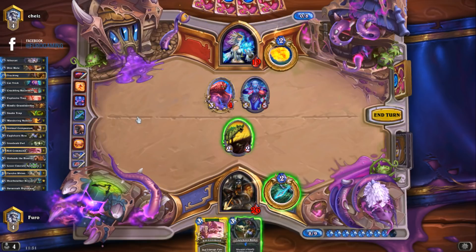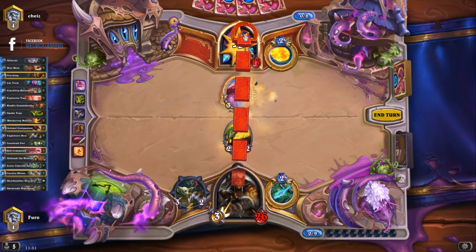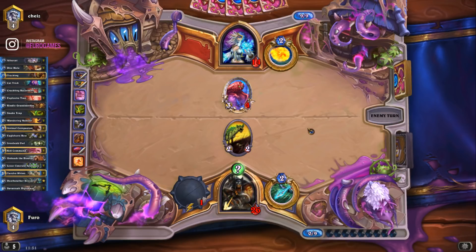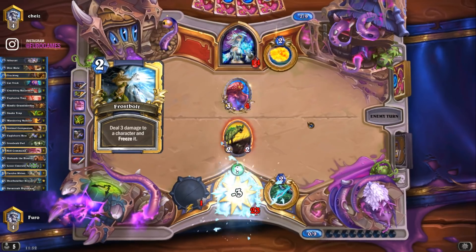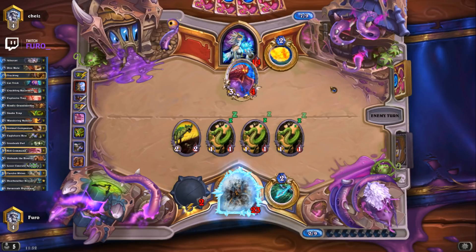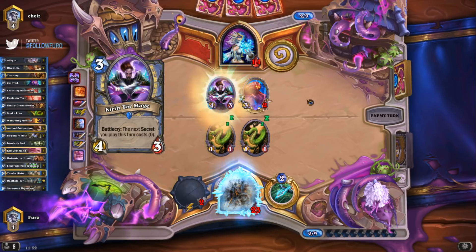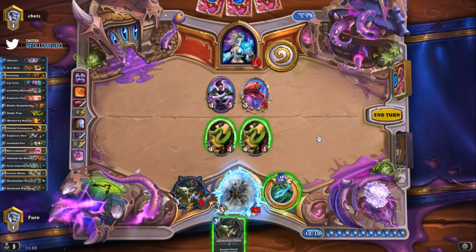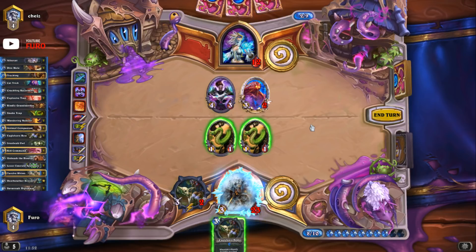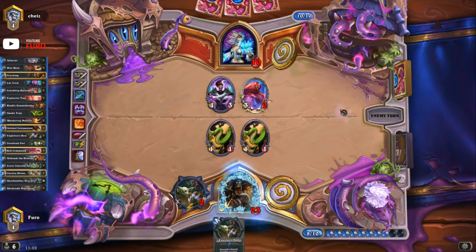He's down to 14 and will attack — then Snake Trap should trigger. He uses a spell — Frostbolt, which triggers Snake Trap. We get snakes on the board. He might use hero power on one snake, which would still allow us to trade into a unit. But we probably just want to hit face. He has one card left — the coin, and another Eagle Horn Bow, which is not a great card right now. He uses Fire Blast on the snakes, pushing down to ten. We just need two more turns.